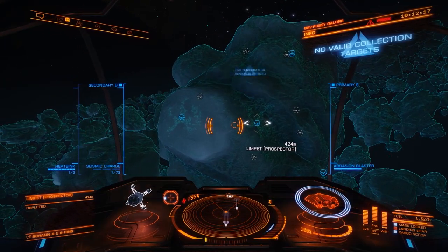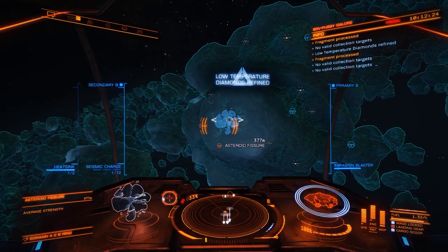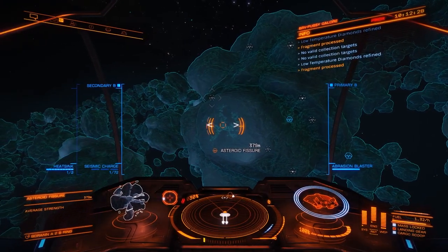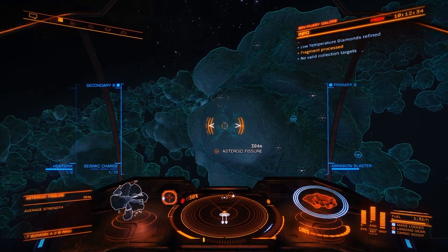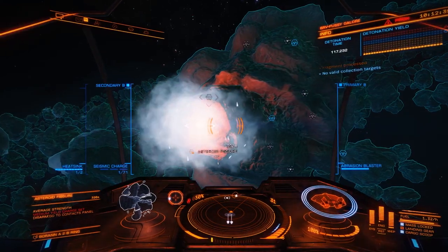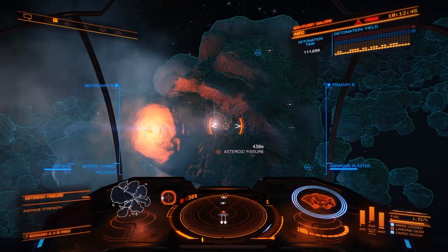Now we're going to blow up the rock. What we're looking for are these fissures — asteroid fissures. We need to put a seismic charge of equivalent strength into these fissures. So this is an average — hold down about halfway, shoot it in. That will give you a medium. This next one is an average too — hold down about halfway and release.